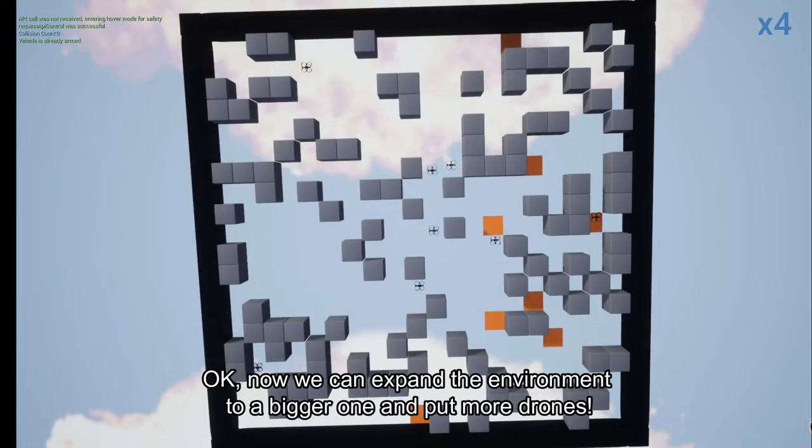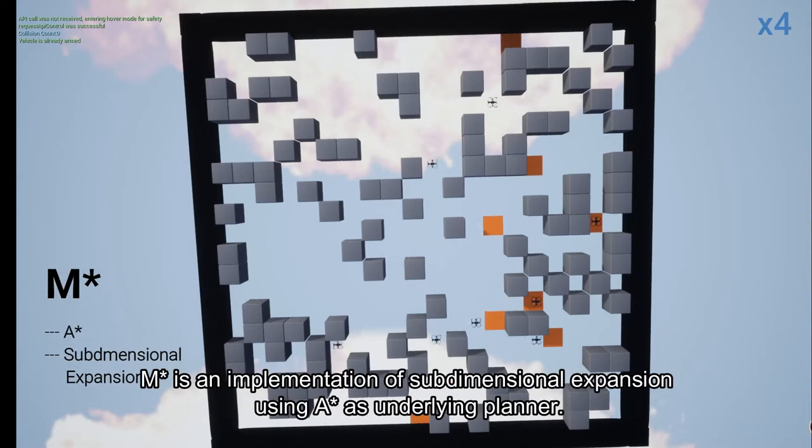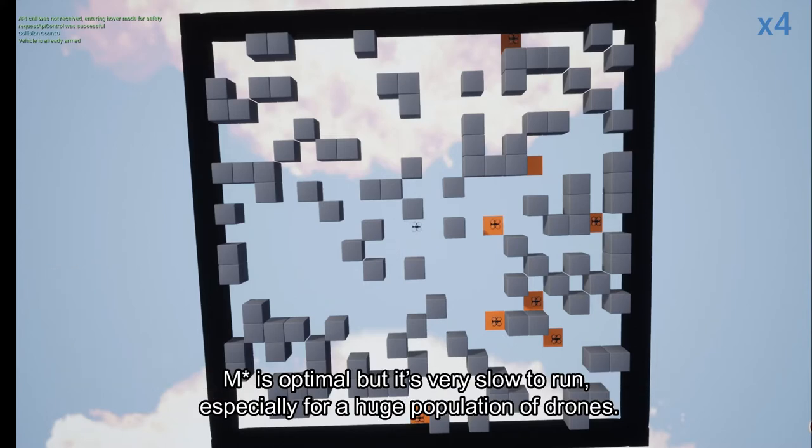Scenario 2: Eight Agents. Now we can expand the environment to a bigger one and put more drones. This scenario shows how M-Star does pathway finding for eight agents. M-Star is an implementation of sub-dimensional expansion using A-Star as the underlying planner. M-Star is optimal, but it's very slow to run, especially for a huge population of agents.